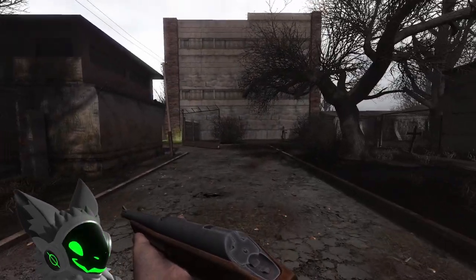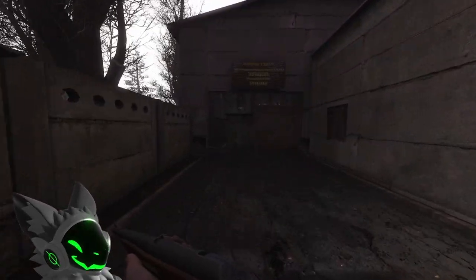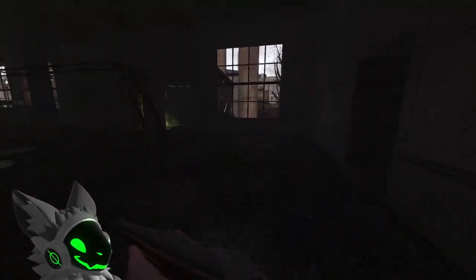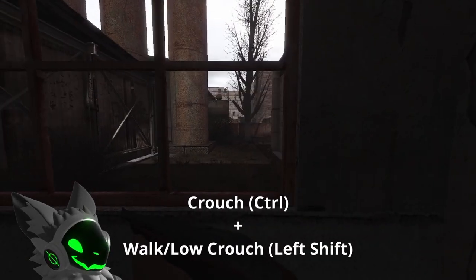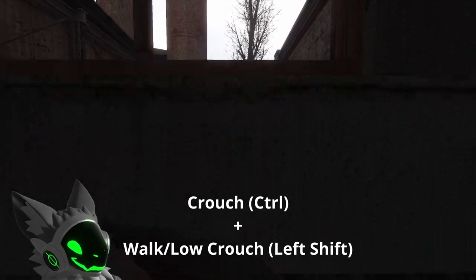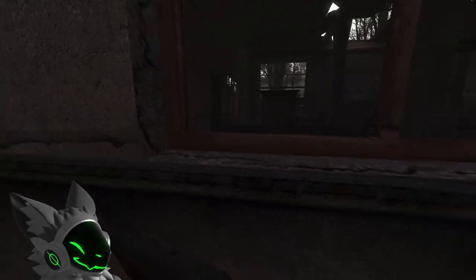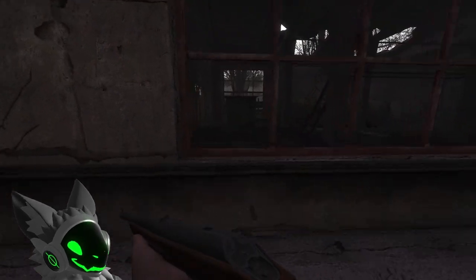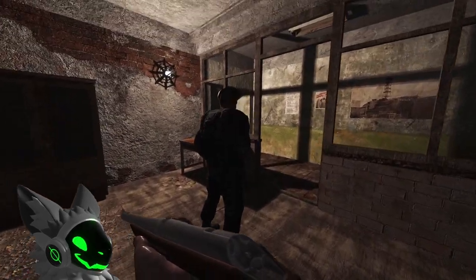Tip 2 is the little shortcut that I use constantly when in the duty base in Rostock. As you can see, coming from the path to garbage, there is a window in the side of the building in which if you hold both crouch and the low crouch button — default keys are Control and Left Shift — you will be able to jump and squeeze through the window like shown. This shortcut works both ways. You can also use the same trick to jump through the window behind the trader and give him a little surprise.